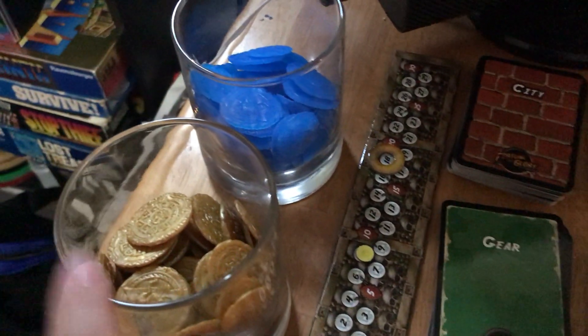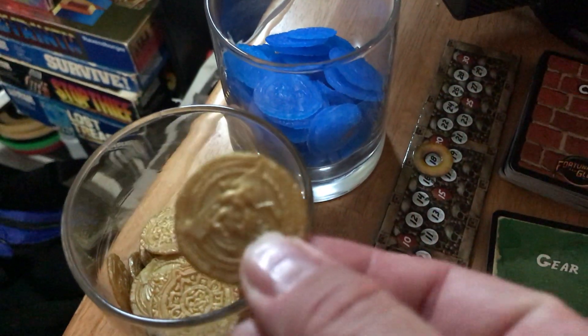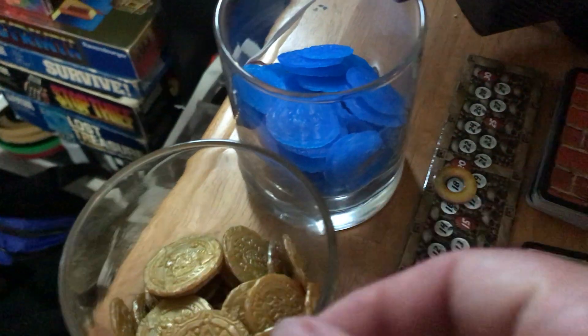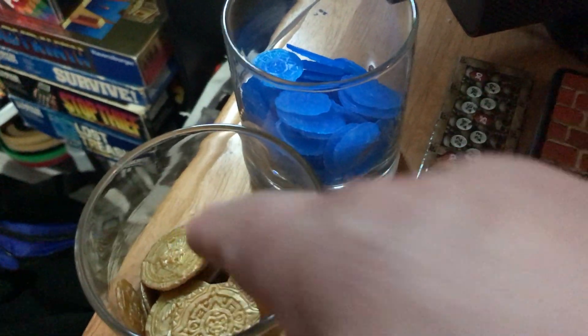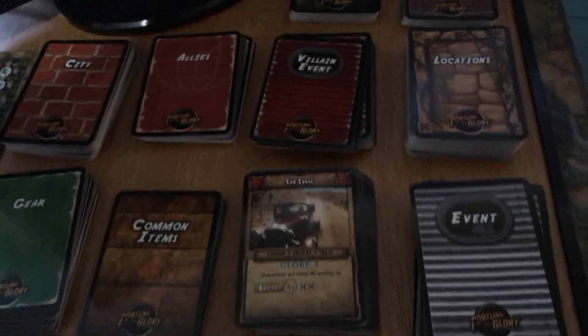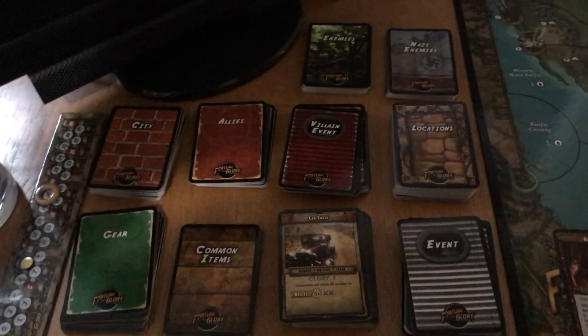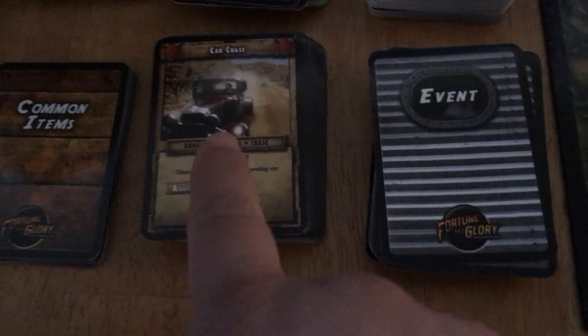The components look kind of cool — like little Aztec pressed coins. Bigger ones are worth five, smaller ones are one. These are glory and these are fortune. Fortune gets you score on the tracker, and you also spend fortune to fly from city to city. Glory you spend on everything else — gear cards, common items, allies, and that kind of stuff.